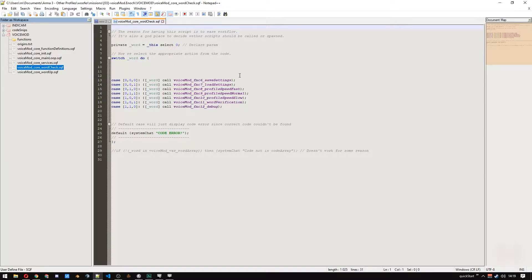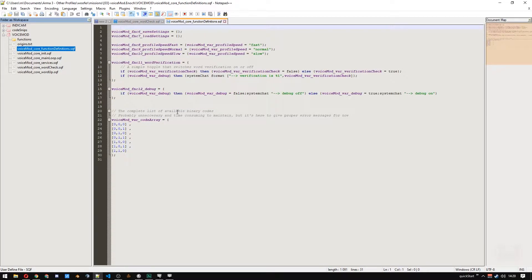Looking at that list, we find 0, 0, 1, which is associated with a function called loadSettings. In programming, that means we execute the function by calling it. Now, to look where the function is defined, we have loadSettings right there. So let's make the function actually do something between those two brackets — maybe something like writing text to systemchat. We'll do systemchat and loadSettings, seems appropriate. Save that.